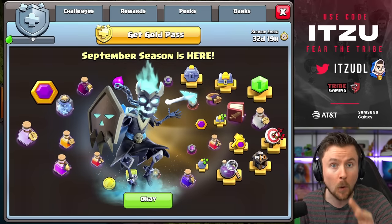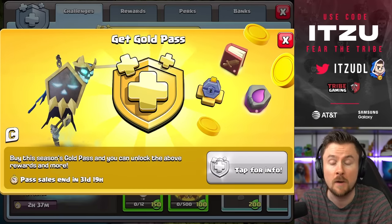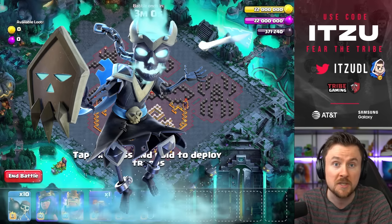Before we dive in, a quick reminder: if you're thinking about buying the gold pass or any offers from the in-game shop, make sure to use a content creator code. If you want to support me and this channel, make sure to use my code. I really appreciate that.